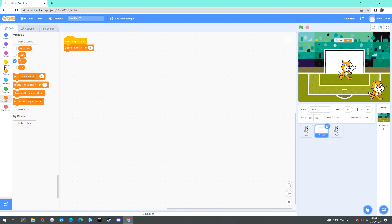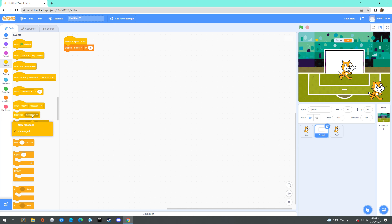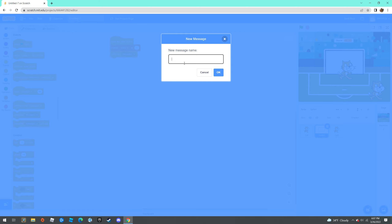You're going to broadcast a message. Basically, when he makes a goal — when the sprite is clicked, change score by one and broadcast message 'goal'.